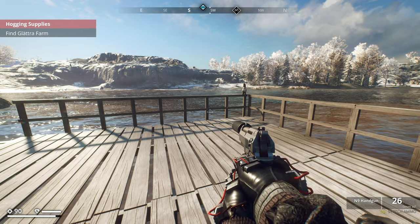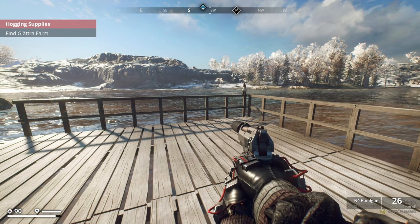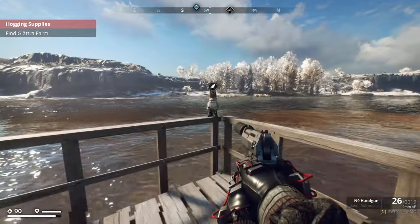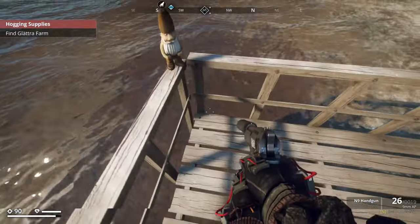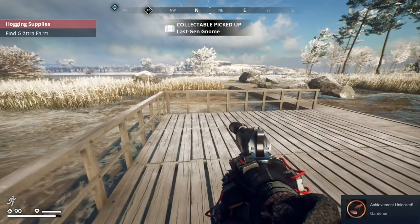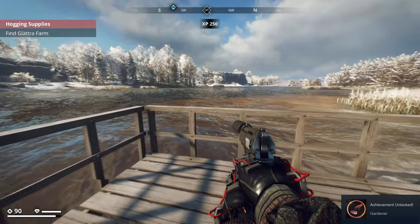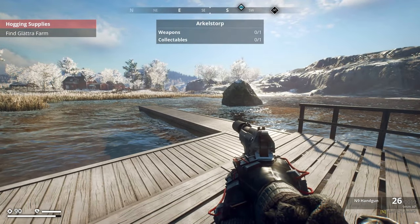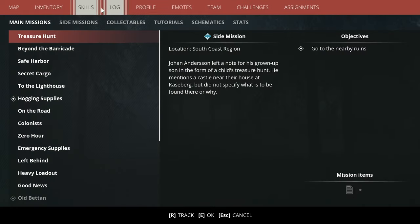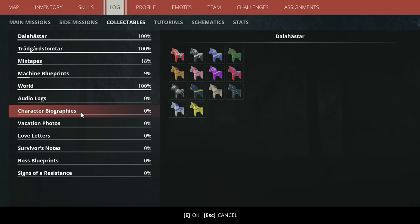Last but not least - the last gen gnome. Its coordinates are 2294 by negative 3911, at the top right-hand side of the north coast region just above the lighthouse safe house. He's just chilling on the end of the deck. And there we are - that's the last one and we got the Gardener achievement unlocked! Thank you so much for watching, like, comment, subscribe. We'll be going through the rest of the collectibles too - probably starting with the mixtapes. Until next time, take it easy!